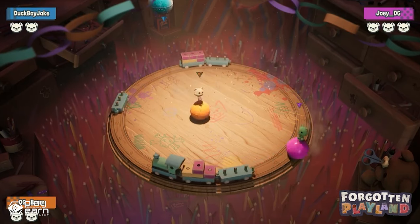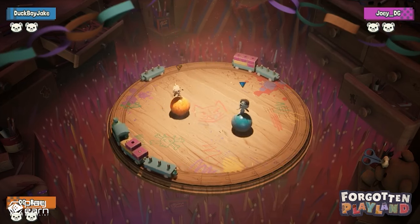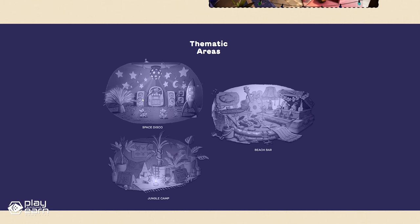The area buzzes with activity, providing a lively gathering spot for players. Within the Social Hub, there are thematic areas that serve as distinct districts, each dedicated to a specific theme or mood. There is the space disco area, the jungle camp area, and the beach bar area where you can choose to stay.